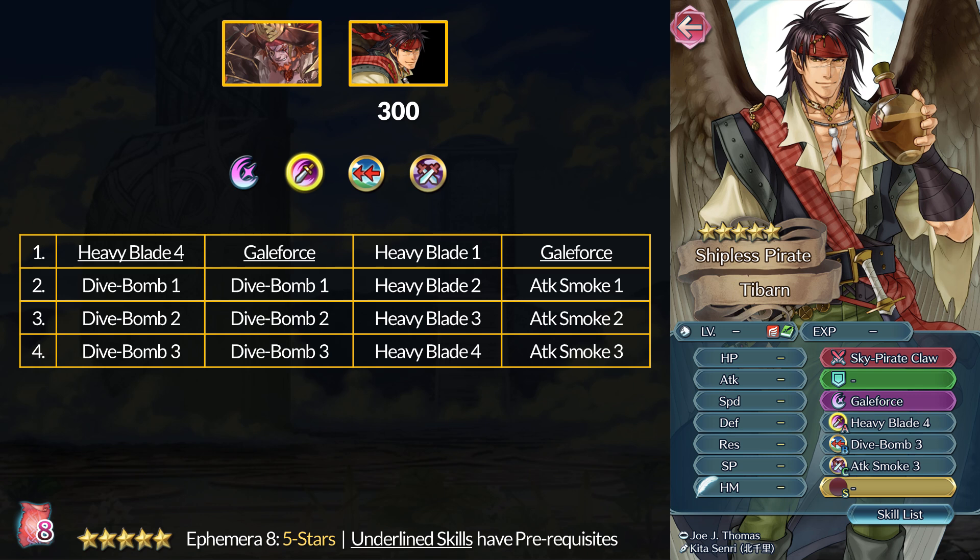However, Desperation 4 just dropped, and that can also work at full health if you move 2 spaces. Dive Bomb won't work if the user or enemy drops under 80%. Desperation 4 will work at anything under full HP for the user. You then have Flow Desperation, which also works at full HP, but it prevents a follow-up. Beasts and Dragons can't run that skill though.